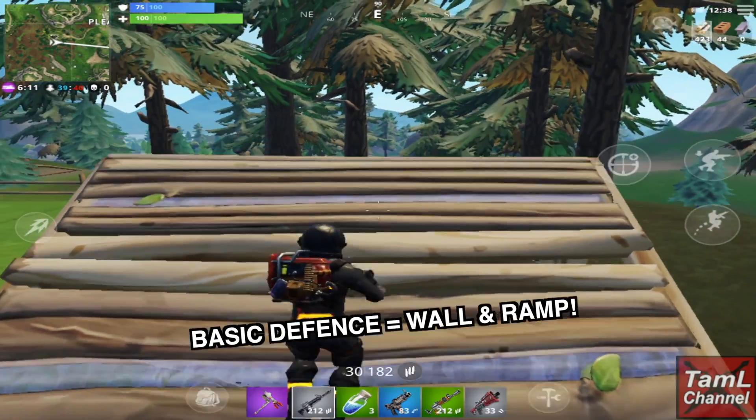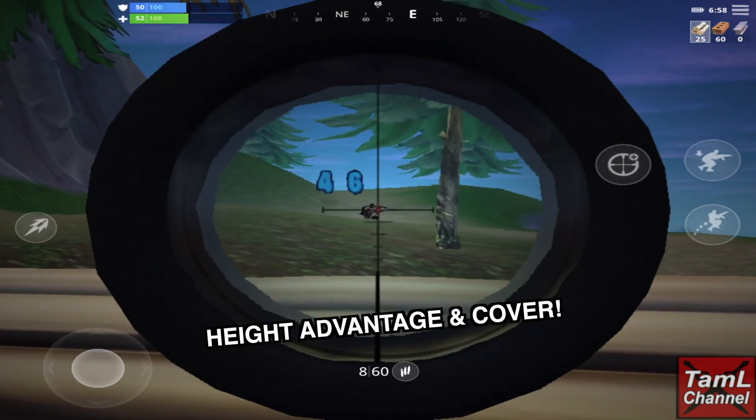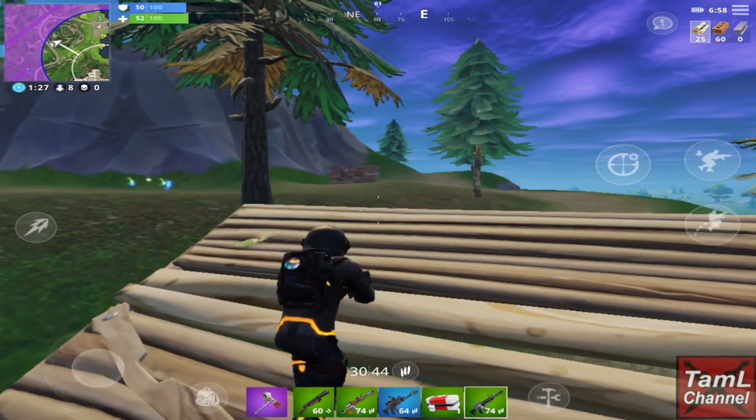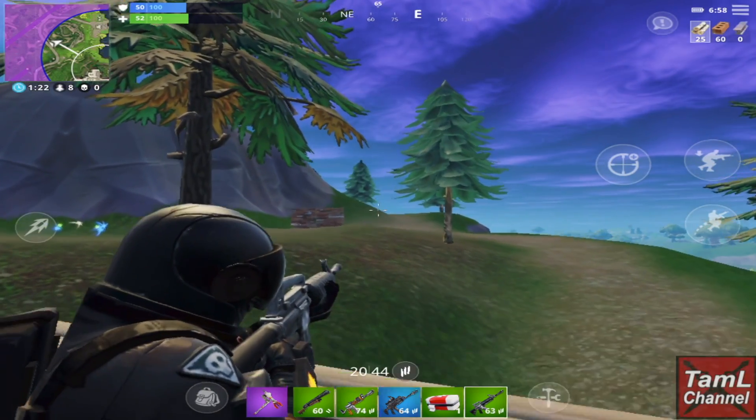For a basic defense you can build a wall and a ramp, or even just a ramp, which gives you a height advantage and some cover. That's good during a fast firefight, but one ramp is easy to knock down so you may want more defense than that.